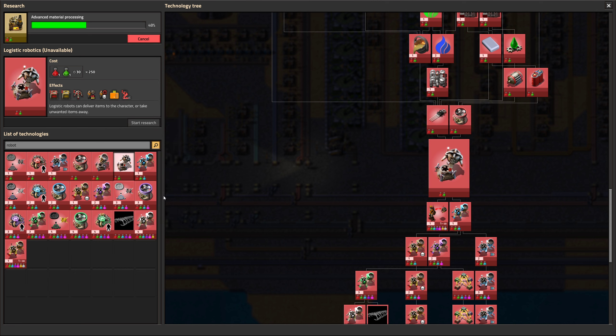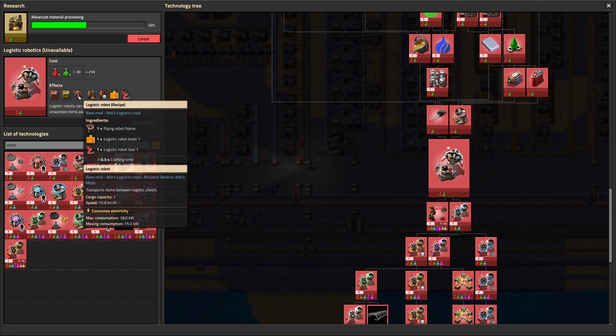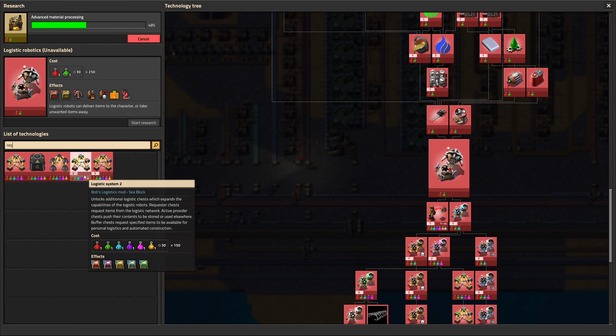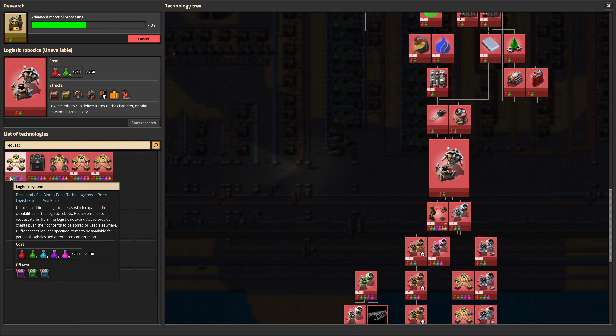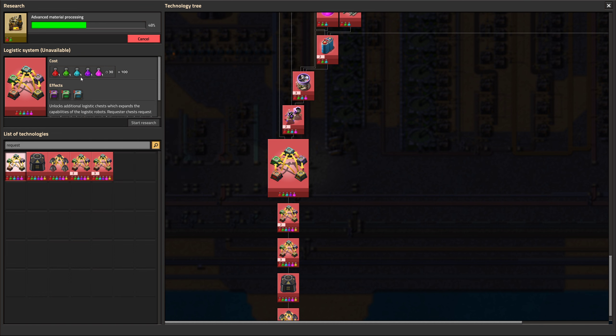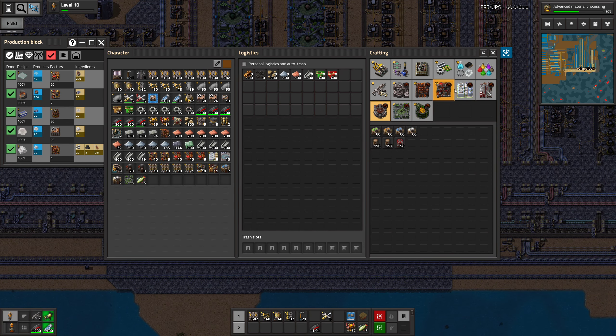Construction robots and logistic robots are just green science, it seems, but needs at least red circuits. Also we need the requests — I'm not sure where they are. Let's just look through this. This is all stuff we can make, I believe. So, requests — those require a lot more science. I wonder if it's easy to just bootstrap that technology. It's just that robots help a lot when you get them with more complex recipes, where you just need a small amount of production.